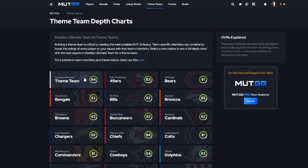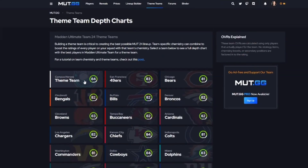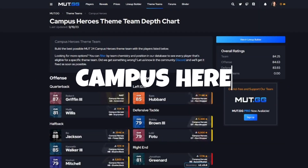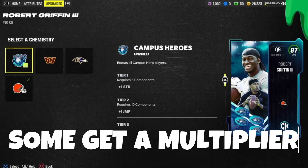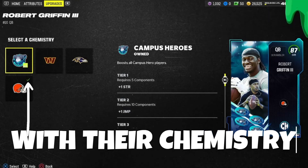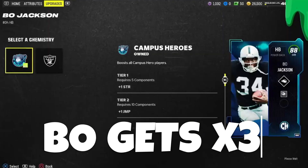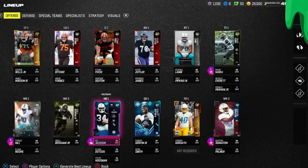Real quick — theme teams are all NFL team-based unless Madden releases a program that they specifically tell you can be dual-purposed as a theme team. Campus Hero cards came out earlier this month — some of them like RG3, Bo Jackson, and the tight end for the Raiders get multipliers on their team chemistry. As a Campus Hero, RG3 gets times four, Bo Jackson gets times three, and that tight end also gets around times three or four.